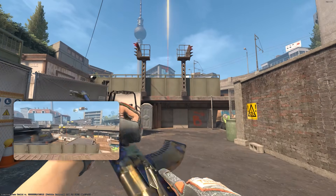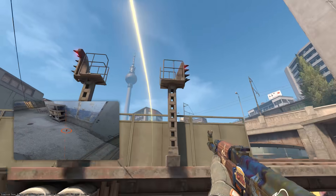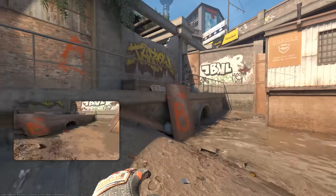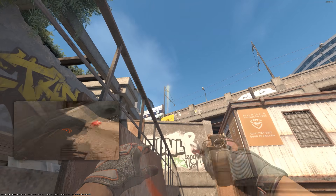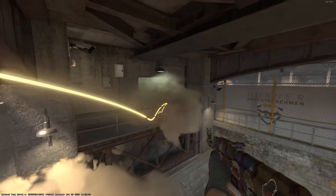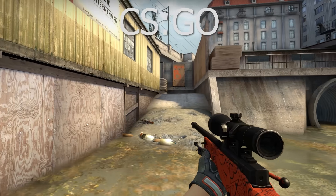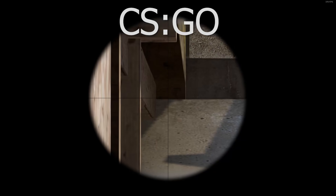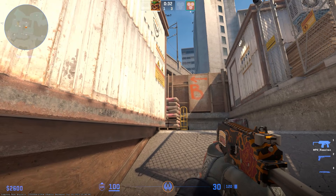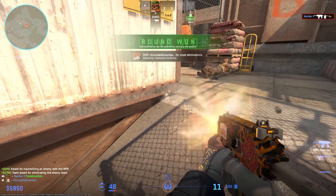Utility throws seem more difficult. As I mentioned in the intro, there's a metal beam that blocks a lot of the well-known smokes to heaven — we're just going to have to find alternatives. It's still possible. For heaven from water, this is one I throw a lot — line up to the exact same point and then just move down a little bit. Easy. I think this gap here is an improvement because in Global Offensive it was a pixel gap; to even know it's there and how to use it you had to watch a tutorial on YouTube. But now it's super obvious.